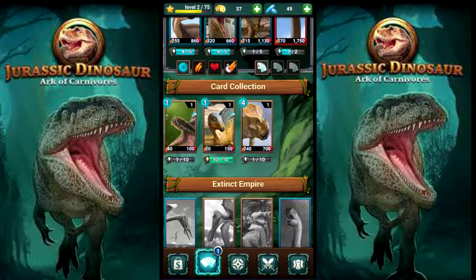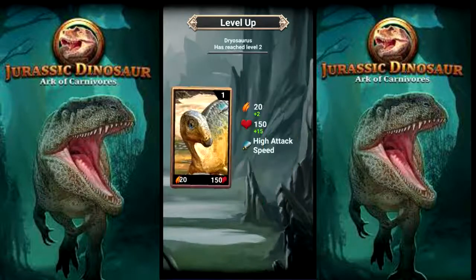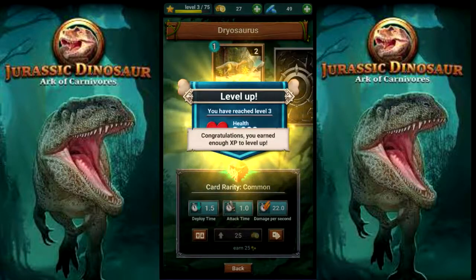We already got dry source, baby. Let's upgrade you. Look - they already have a trait: height speed. And we're level three already.